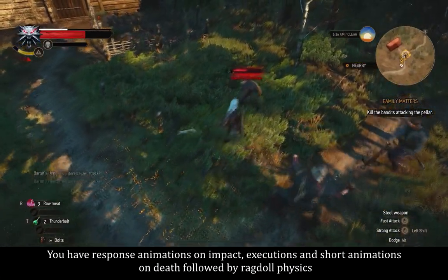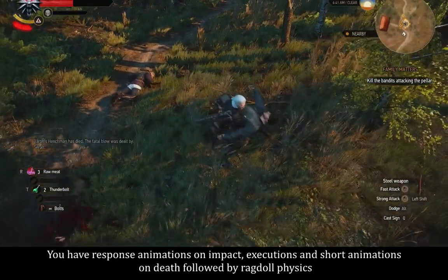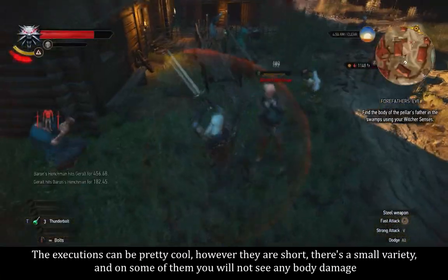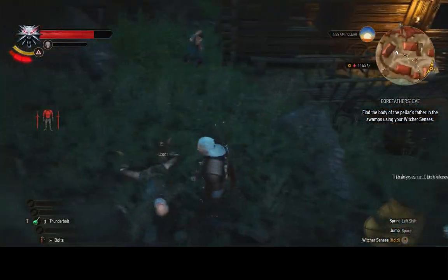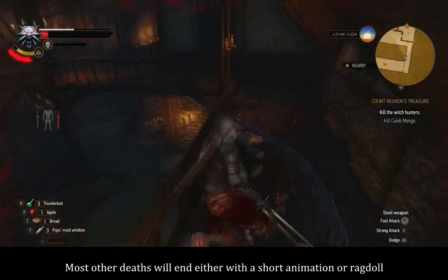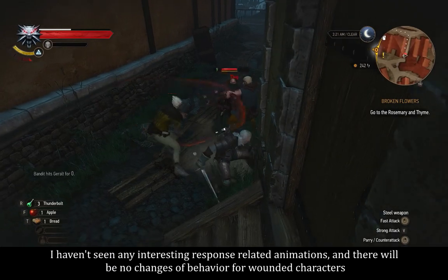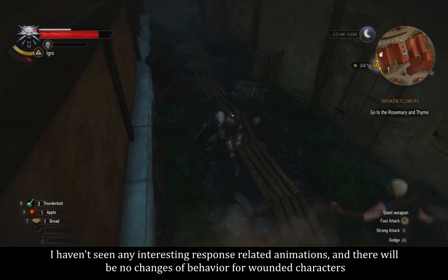You have response animations on impact, executions, and short animations on death followed by ragdoll physics. The executions can be pretty cool; however, they are short, there's a small variety, and on some of them you'll not see any body damage. Most other deaths will end either with a short animation or ragdoll. The animations aspect is not very impressive — I haven't seen any interesting response-related animations, and there will be no changes of behavior for wounded characters.